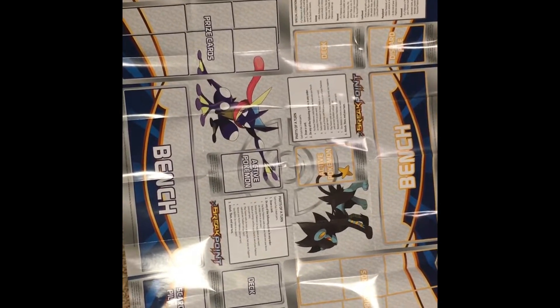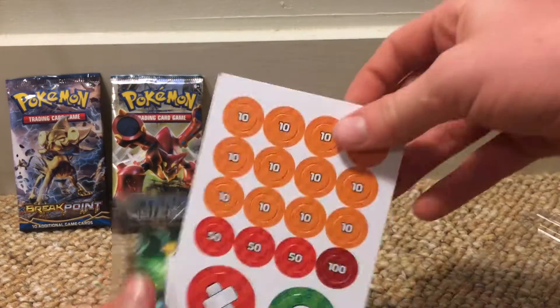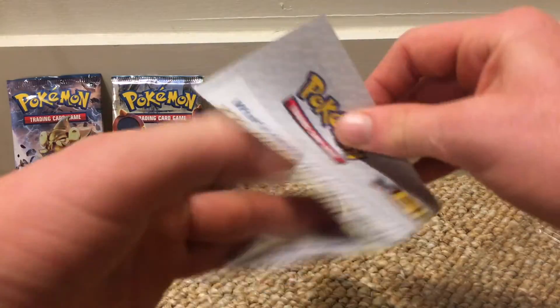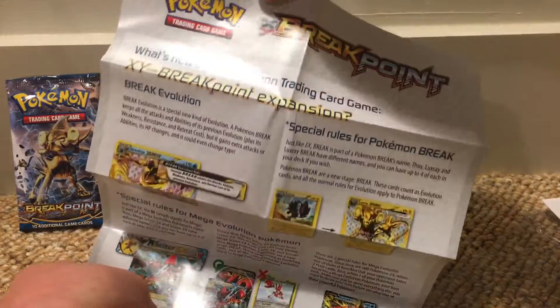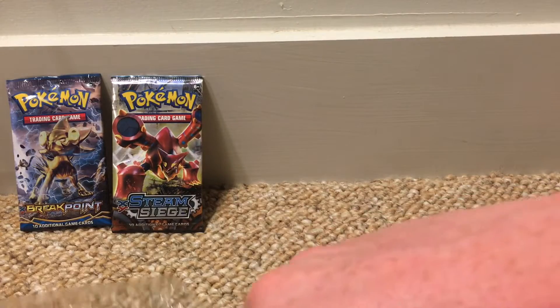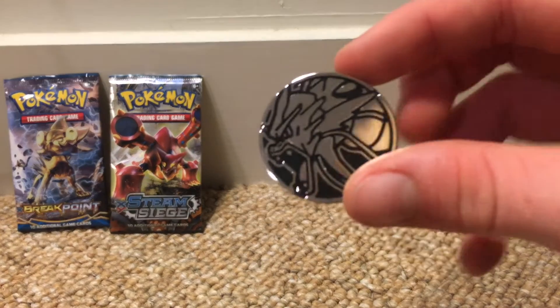There it is. So here are the — what do they call those again? I forgot what they're called. Those are called damage counters, right? So yeah, damage counters. And this must be the checklist. Now check out this coin — see if we can zoom in. There we go, got it to see well.